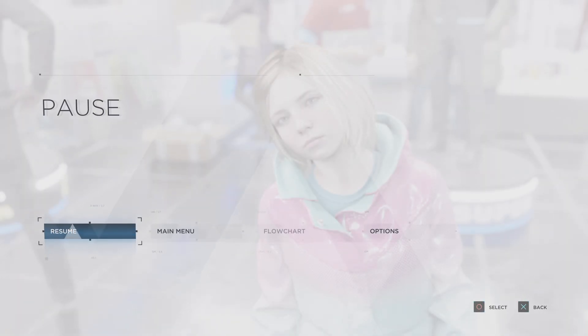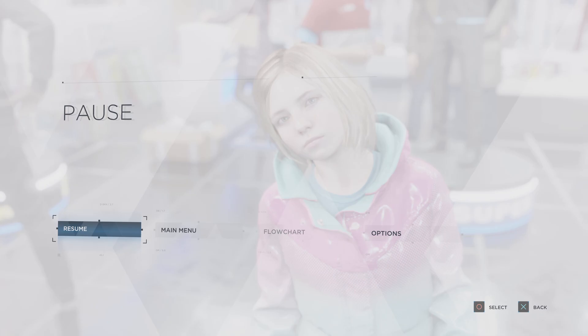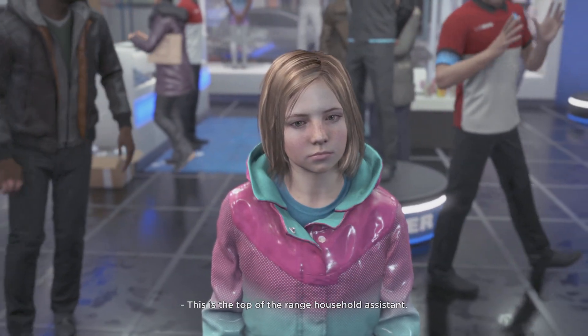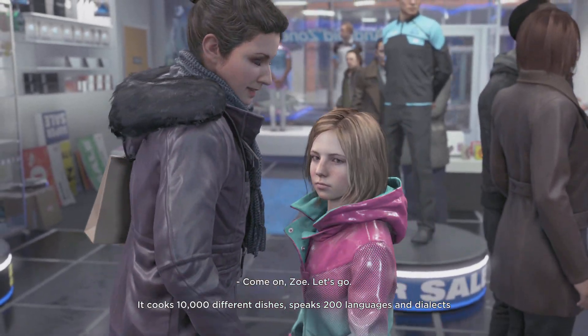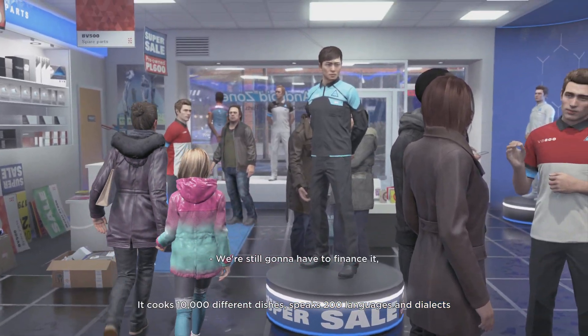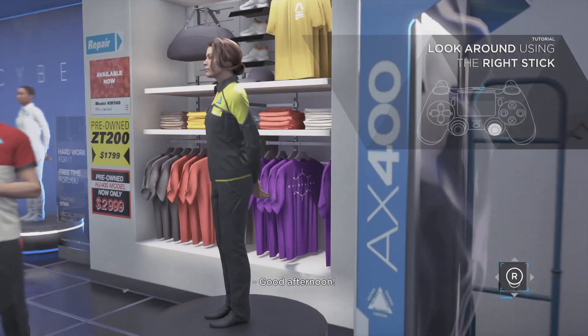Hi guys, welcome to Detroit: Become Human. This is the top-of-the-range household assistant — it cooks 10,000 different dishes. Come on Zoe, let's go. It handles the kids' elementary school. I think I'm controlling Kara.